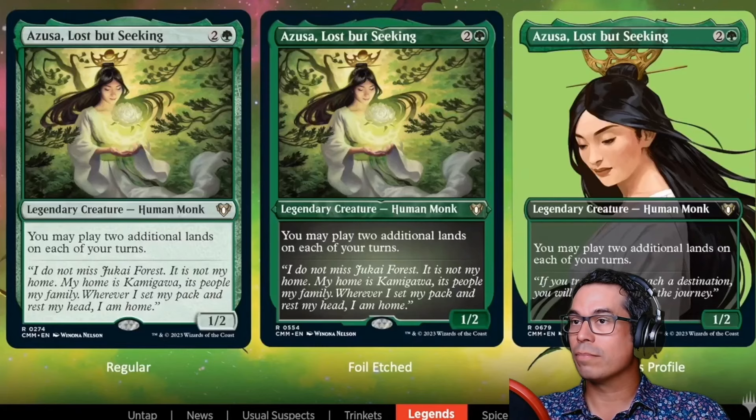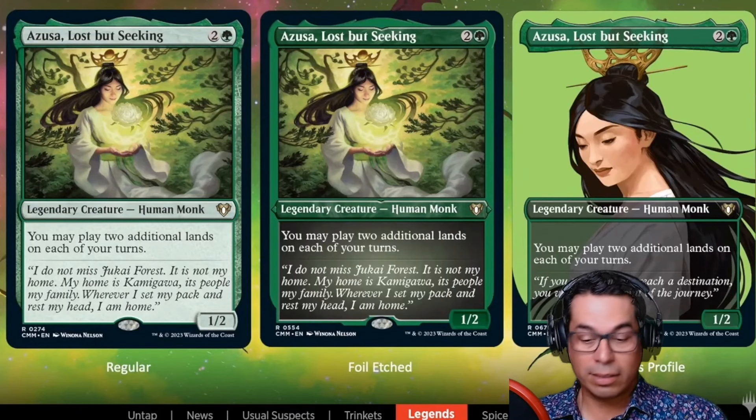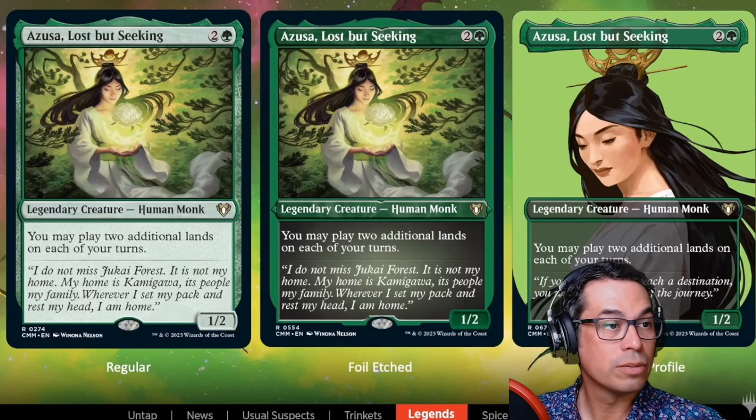Next up — I've seen some comments about the profile art treatments and people are a little weirded out by them, but for my money this next card's profile art is gorgeous. I look forward to seeing it see play in Commander and Modern — it's going to be a hot one. So let's take a look at Azusa, Lost But Seeking, with brand new flavor text and beautiful new artwork.